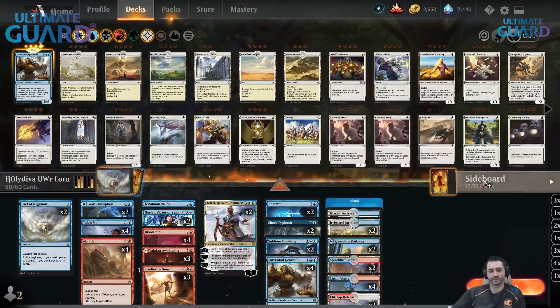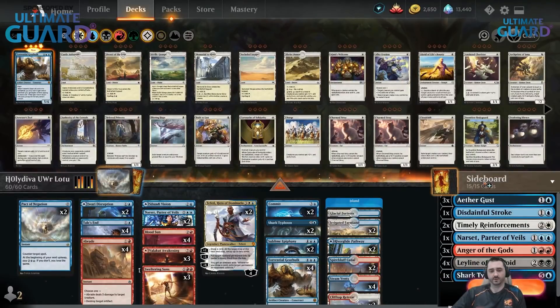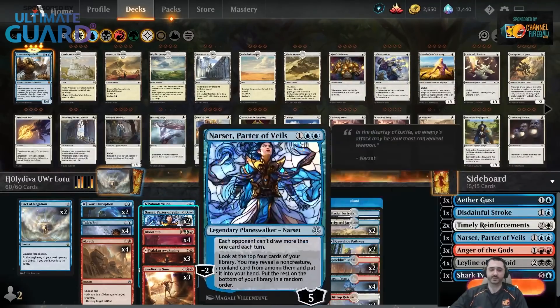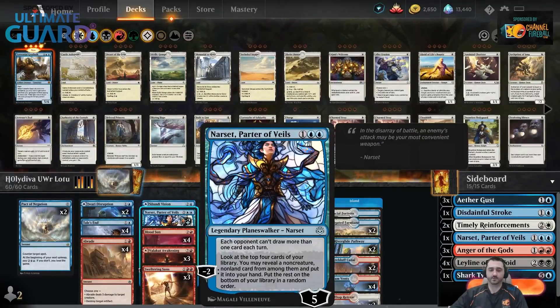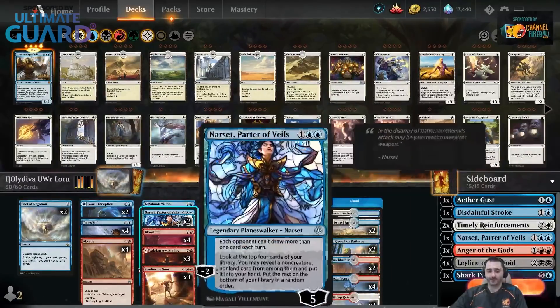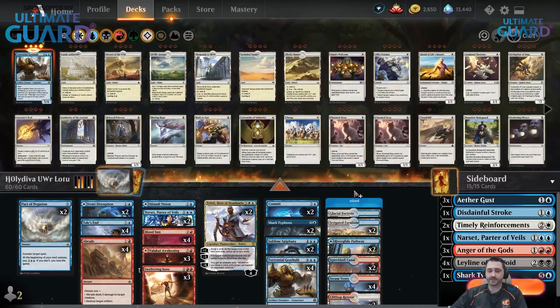I also wonder if you need that many sweepers — there really aren't that many aggro decks in Historic right now. They all kind of just get farmed with Uro. I wonder if you just want to play more Narsets, because Narset is really nice — it can find your Blood Sun. It also just curves out really nicely: you can play turn three Narset, activate it, find your Blood Sun, and next turn play Blood Sun for three mana and then play the Lotus to have three more mana afterwards. So it goes really well into the whole curve. So I wonder if you should just have another Narset in the main, possibly four, and put something like a Sweltering Suns into the sideboard.